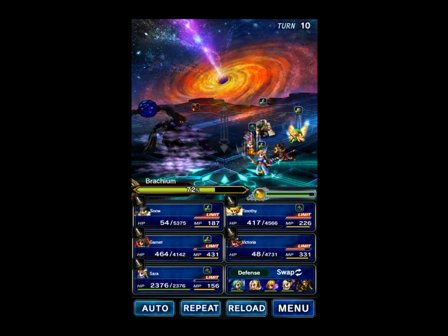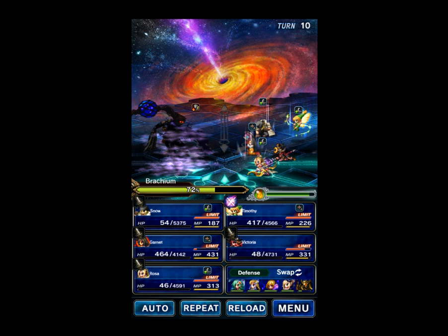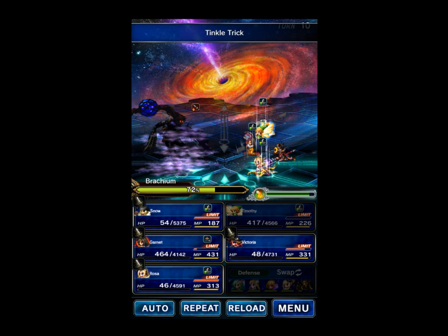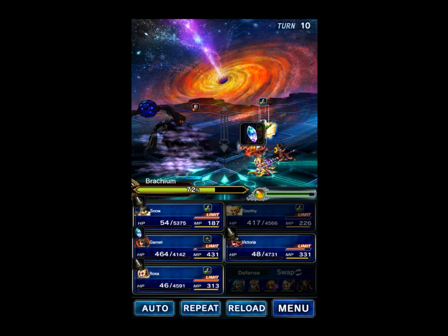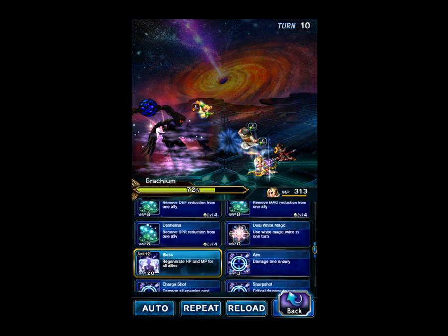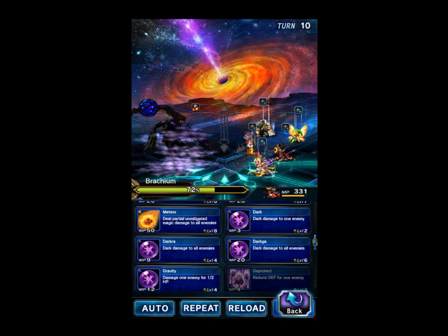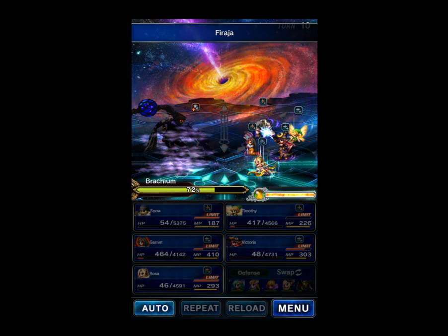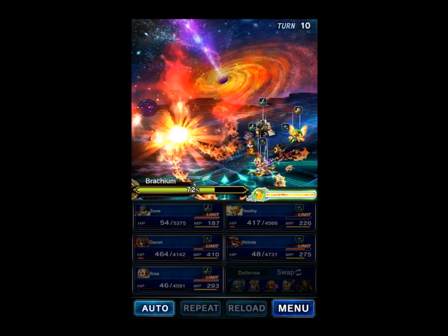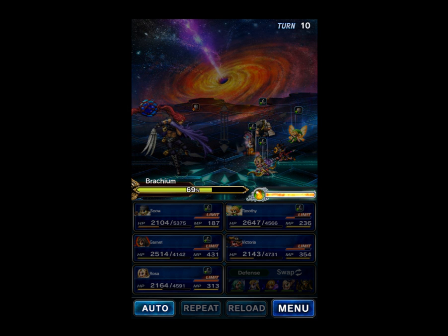Now we're going to push another Threshold. We're going to get Rosa back in first. So we're going to Tinkle Trick the boss and go ahead and Prayer to the Eidolons. Punch with Snow. Rosa will Bless. The next Threshold is at 70%, and we're pushing that right now. Victoria will Fire Rage. And all the Threshold does is gravity damage, so we're not worried about it. There it is. I'm going to Threshold again — it's the same thing, it's just a gravity attack.